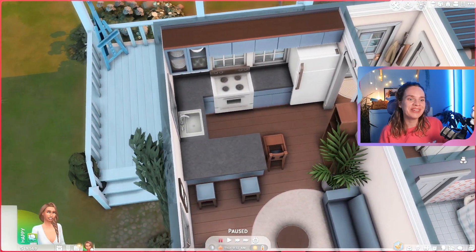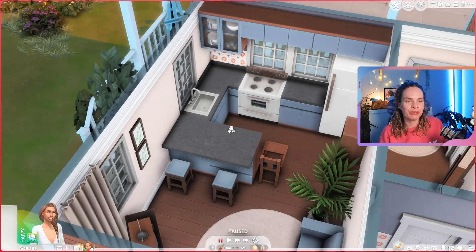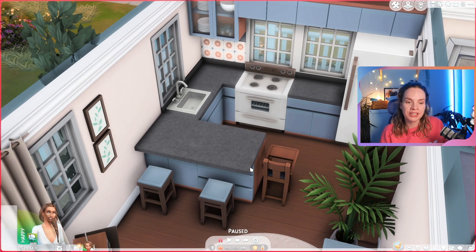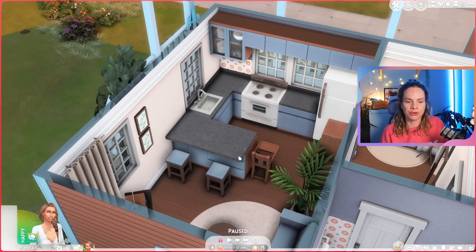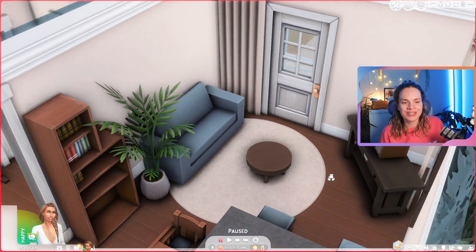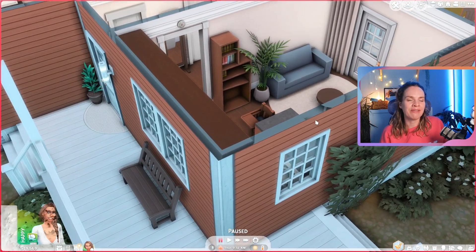Over here we have the very small kitchen, dining, and living area — it's really crammed but it does all fit. The kitchen is all ready for you to move in. There's not many decorations or clutter here because that keeps the cost down, and also I wanted this house to look move-in ready with no story yet, since it's a starter home.